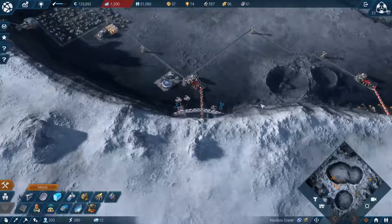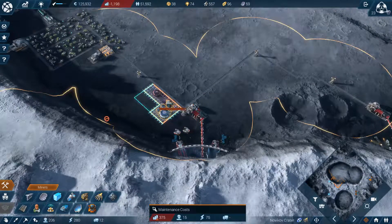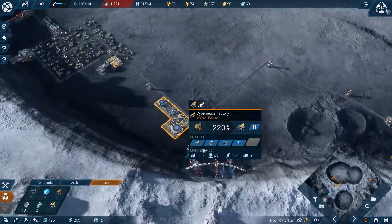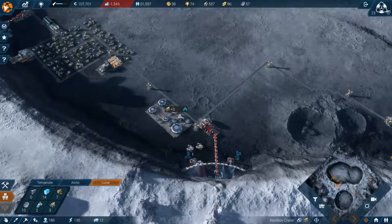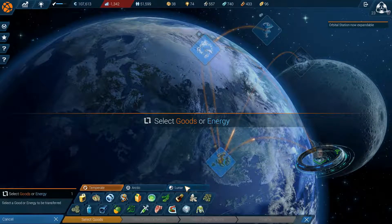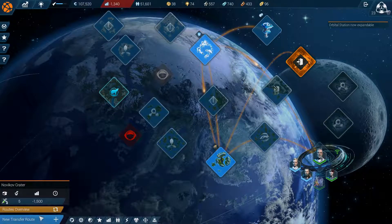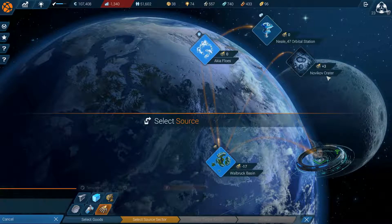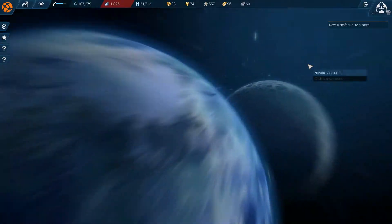Okay good, so that's taken care of. We're losing lots of money though. If I go over here - we are actually producing enough rare earth elements. Let's see what the temperate zone needs - we need 17 of them. Let's start a trade route. Transfer route registered.